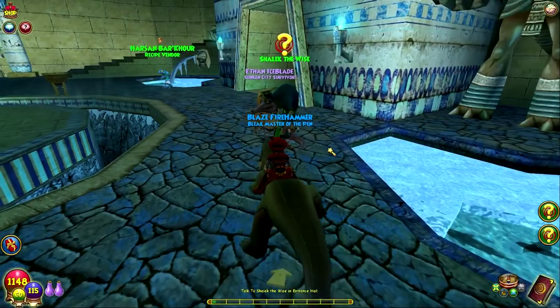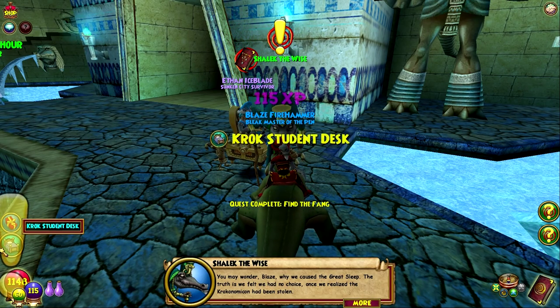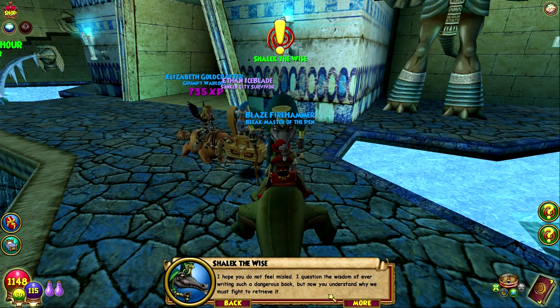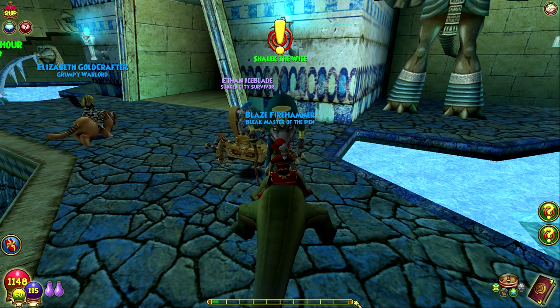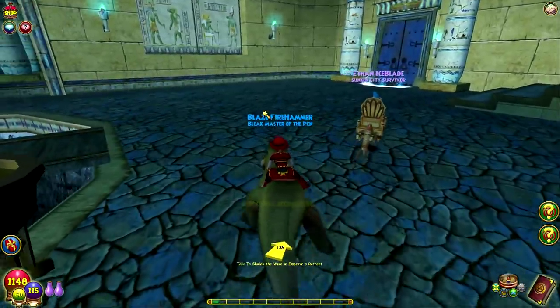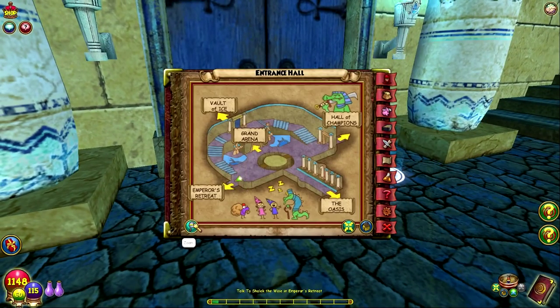Back to Shalik — he teleported! 'Ah, the fang. Excellent, now we can proceed. You may wonder, young wizard, why we caused the great sleep. The truth is we felt we had no choice once we realized the Crocanamacan had been stolen. I hope you do not feel misled. We know Crocotip, the ruling tut of the sphinx, last controlled the Crocanamacan. He's certain to be hiding behind guards in the Emperor's Retreat — meet me inside and we will find a way to defeat him.' Always spicy — the back-to-back dungeon. All we have left in Krok is two more dungeons.